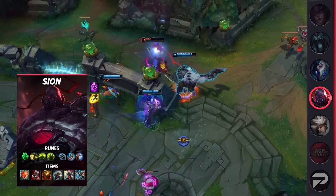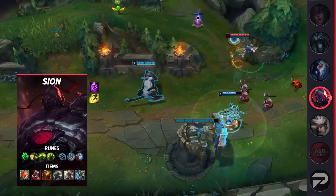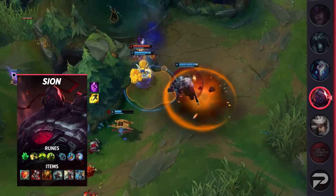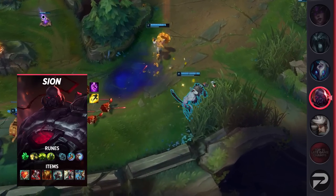Diving into his itemization, you'll be taking Flash and Teleport as your summoner spells. You can take Ignite in winning matchups, but I wouldn't recommend it. Looking at your runes, you'll be taking Grasp, Demolish, Conditioning, Overgrowth, Magical Footwear, and Minion Dematerializer. These runes will help you stack even more HP as the game goes on. Plus, with Demolish, your HP will eventually make you one-tap turrets.